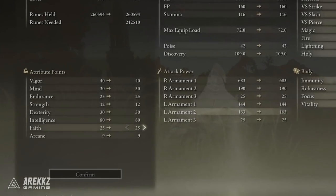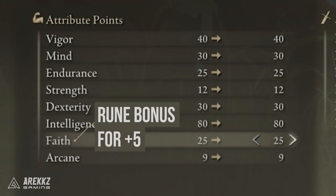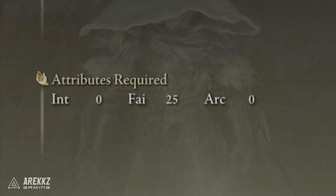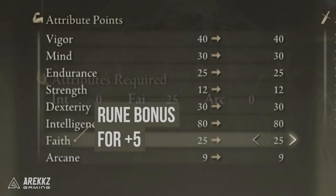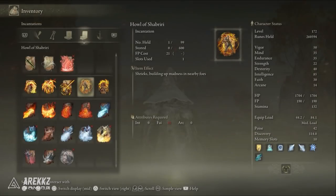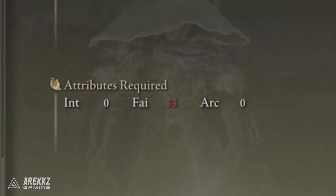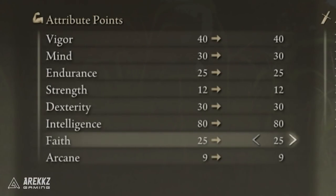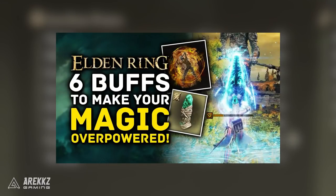And then finally, Faith — I'm going to suggest either none or around 25. This is purely because if you want the extra damage bonuses from buffs such as the Golden Vow Incantation, you have to have 25 to equip it. However, you can go up to 33 if you want to further include more buffs like the Howl of Shabriri, which will give you another 22% damage buff that does work on our spells and sorceries. But if you want to go more into the cheese side of stacking multiple buffs to beam things down with something like Comet Azur, we already have a video on the channel you can see now to stack loads of buffs and basically one-shot any boss in the game.